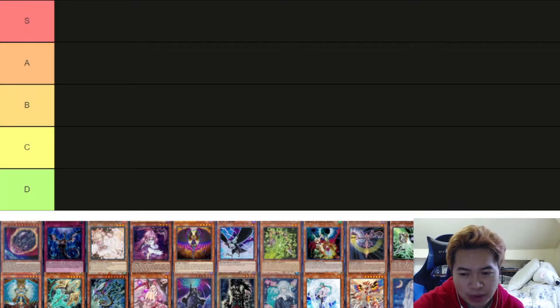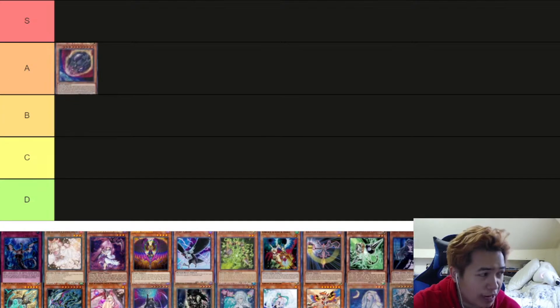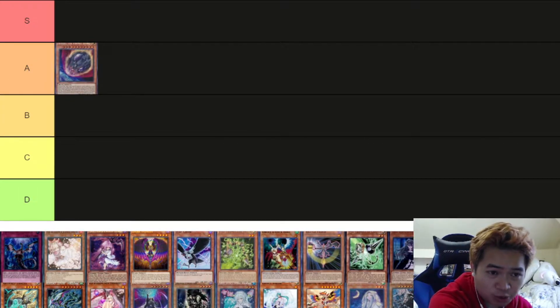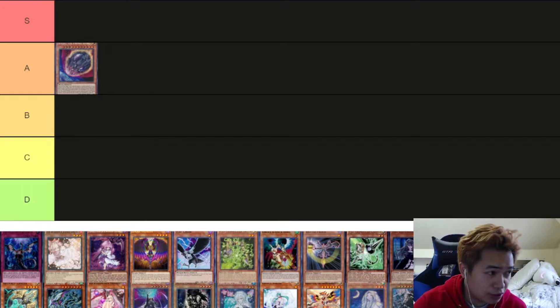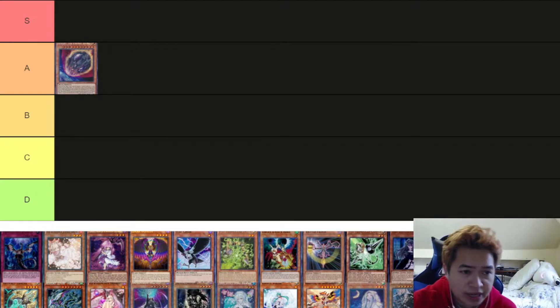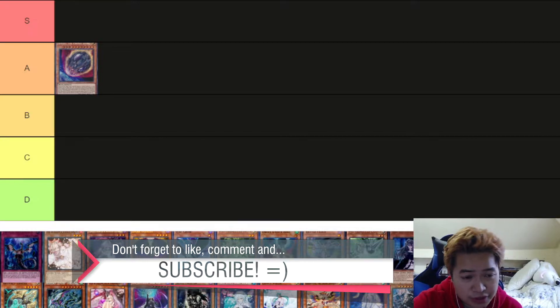We're going to start with Nibiru. This is probably one of the most polarizing cards in the format. Sometimes people love it, sometimes people hate it. Games 2 and 3, players generally tend to side it out. However, right now in my opinion, it's in a really good spot — it beats out Sorcery Soul if they don't have Crossout. If they don't have Instant Fusion or Ready Fusion to out the Nibiru, it's going to be really, really hard on them. Not many decks can make Apo at 5, so Nibiru is just good right now.